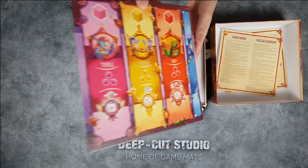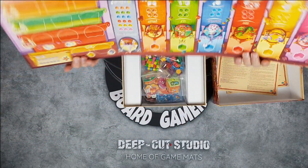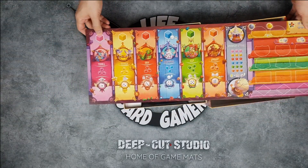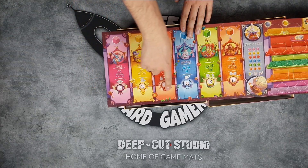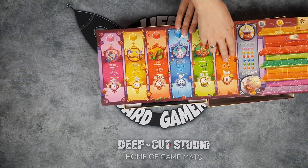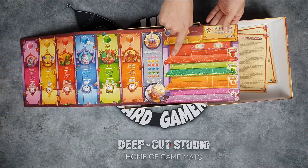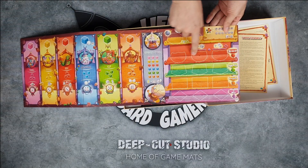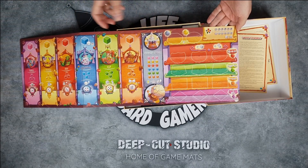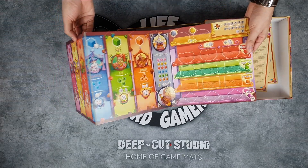Then you have this rather long board, and depending on the number of players you will play either this side or this side of the board. What you'll be doing is putting your workers on these spots here or on the grocery store, trying to collect resources in each color. Over here you will have the necessary ingredients to prepare these foods — different types of food — and the player who has the most points at the end is the winner.